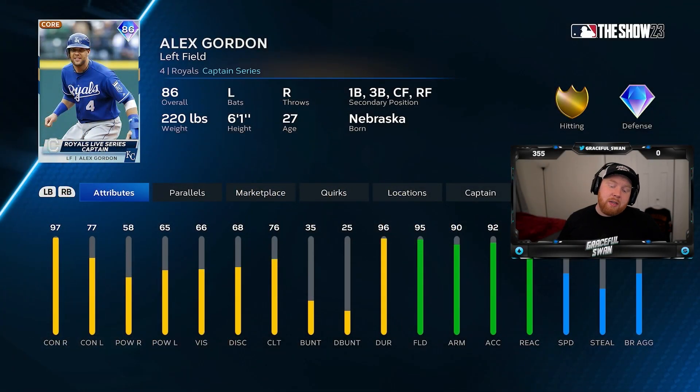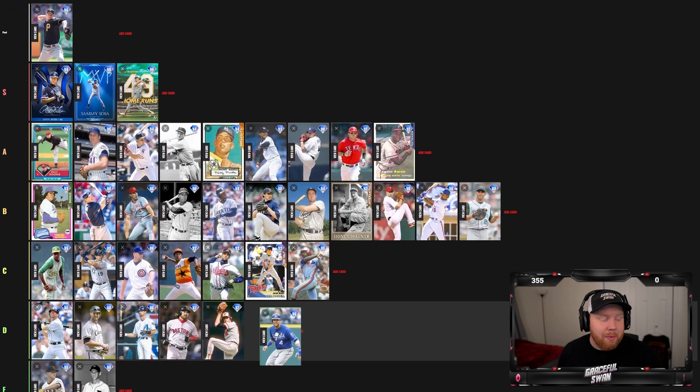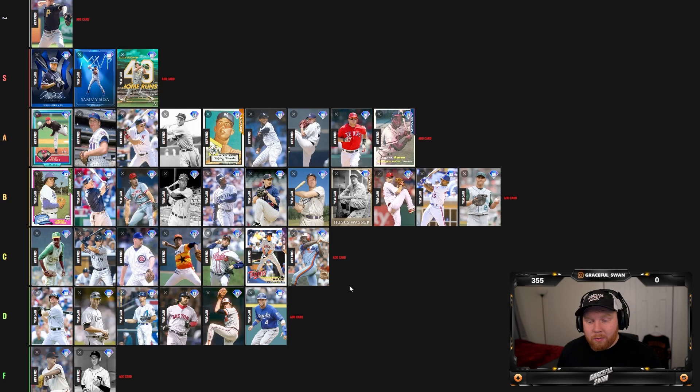Alex Gordon — new legend, Royals captain. He's back and had a great swing in previous MLB The Show titles, but he's just not that guy. Good contact versus right, great defense — he can play all over the field — but that's about it. I don't value defense as highly as hitting attributes, so I'm throwing him in D tier. He could potentially be C if you really like him.